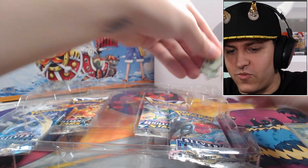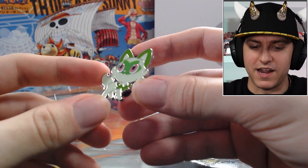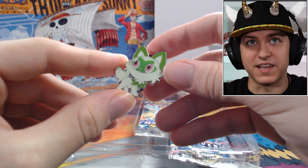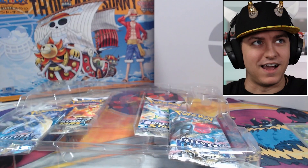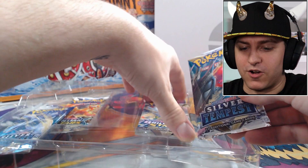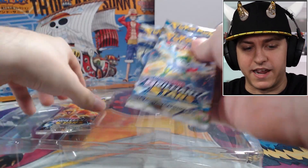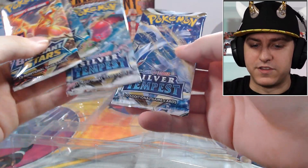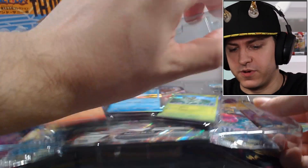We got our little pin — I actually love these pins because I put them on my mats and my other stuff when I'm using them. Very cute little pin. This was actually my starter from the games when I was playing both Scarlet and Violet. And then our booster packs — looks like we are getting two Brilliant Stars booster packs out of this one and two Silver Tempest.